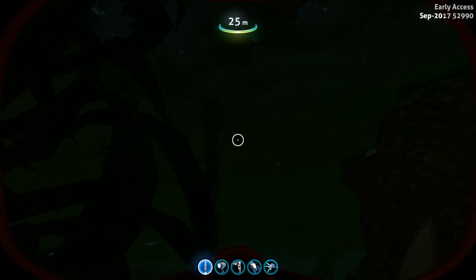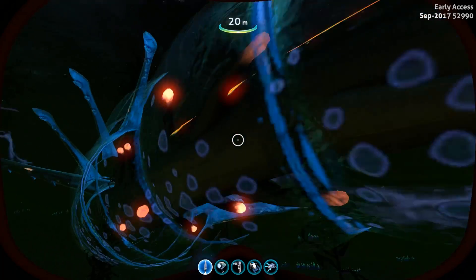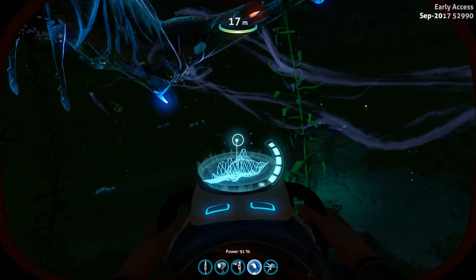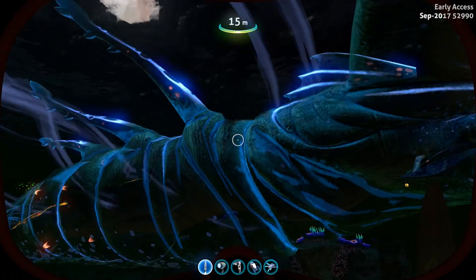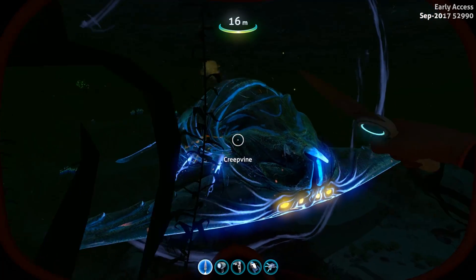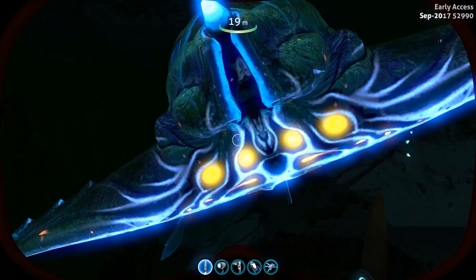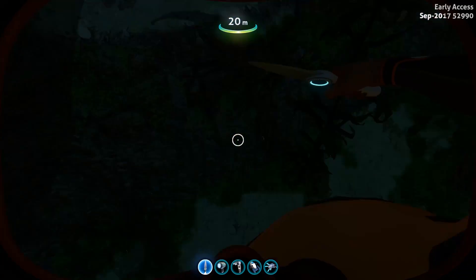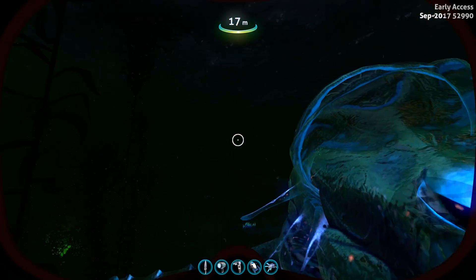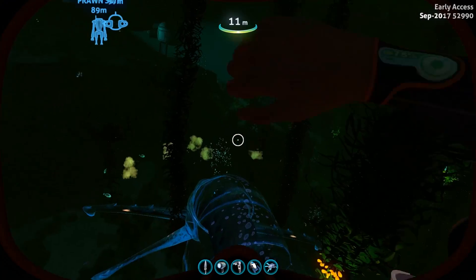Let's spawn another Ghost Leviathan and kill it immediately. Boom — okay I missed, let's go closer and see those newly implemented death animations. Boom — it's just turning upside down. Its eyes look really, really creepy. This is how the Ghost Leviathan dies if you're lucky enough to kill it in normal gameplay.